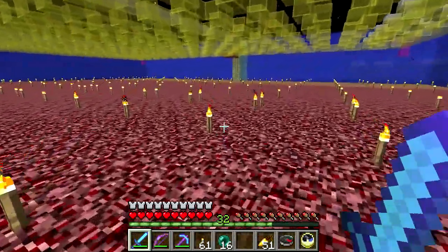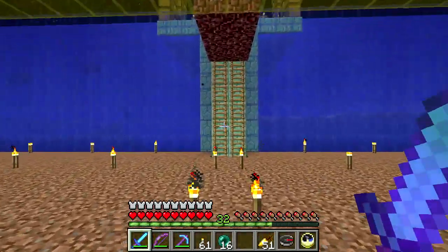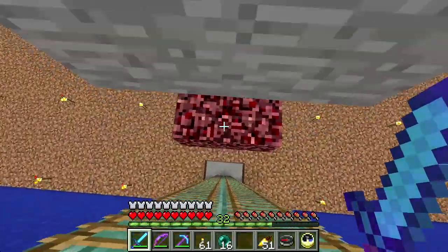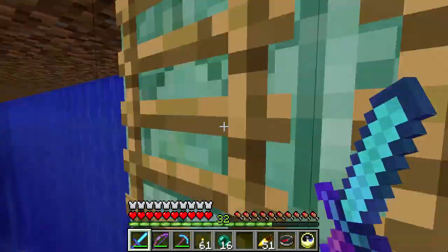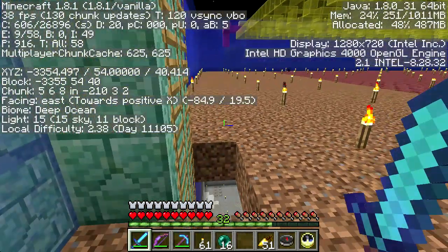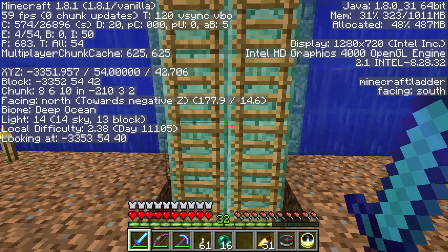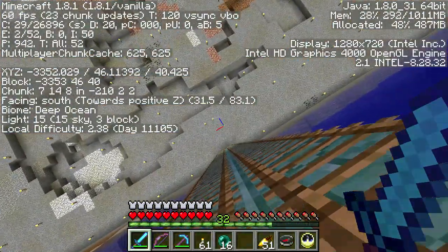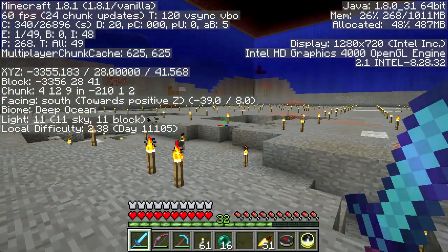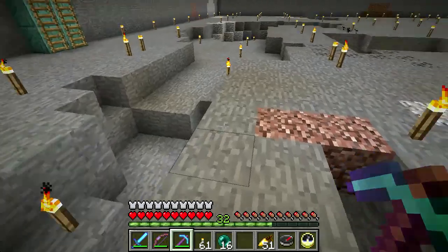I need to get this done and get this netherrack out of here before the whole thing burns down. I don't know if I have enough glass - I haven't calculated how much I need. I'll work on that. I've been digging out down below - these guardians have 15 hearts so they need a 34 to 35 block drop in order to die. I'm going to go 35 just to be safe. I'm at Y 54, so 35 off of that would be about Y 29, so I need to come down at least three more blocks, actually five more because I'll need two for the collection system.